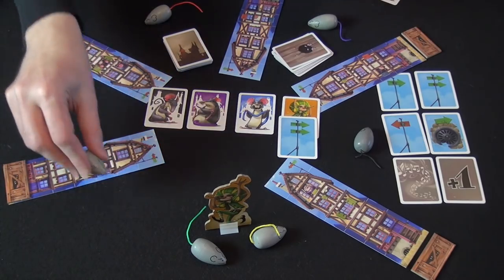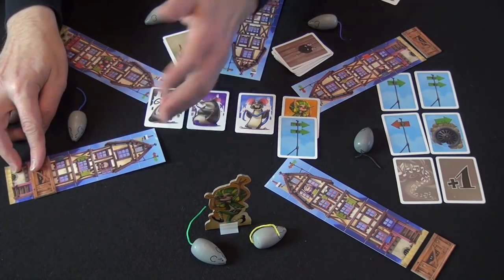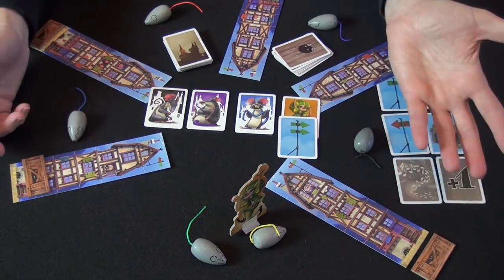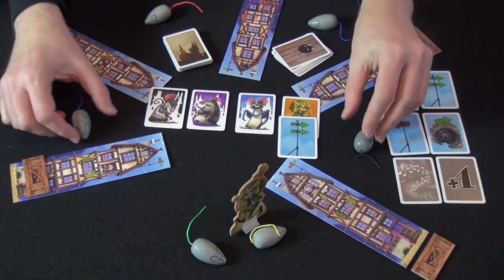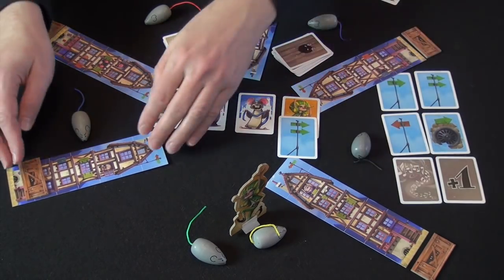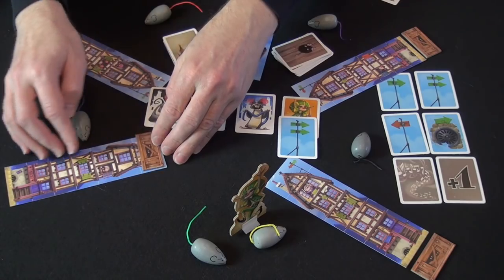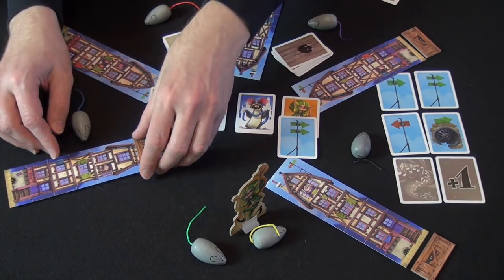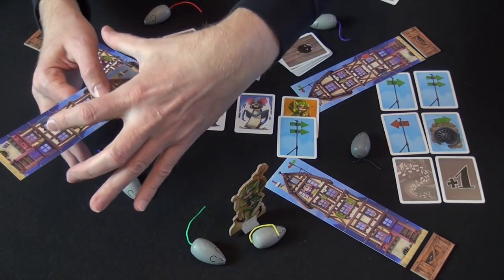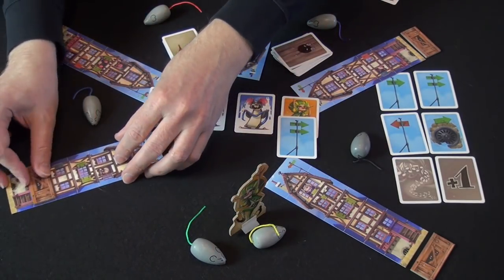Each time a rat goes through a house, the tracker goes up one. If the Pied Piper goes through a house, the level goes down one. It's very simple and straightforward, but there are way more rats than Pipers, so the tendency of the game is to escalate everything. If a rat tracker hits the roof, that player is out of the game, and everything between those houses is consolidated into one area.